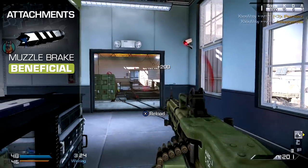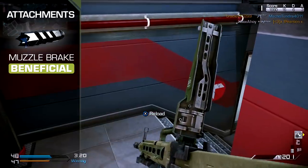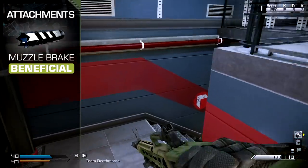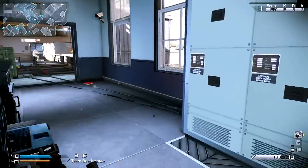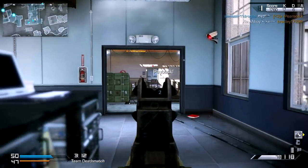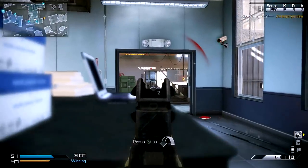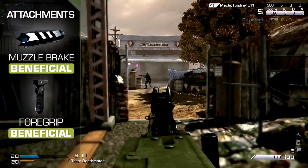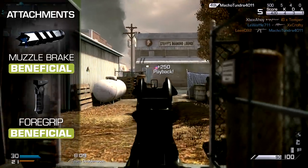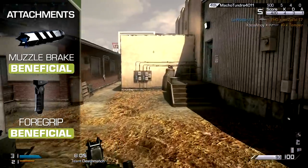For your attachments, the Muzzle Break is an option that will extend your two-hit kill range — a vital trait of the weapon that can make or break your defence. The difference between a two- and three-shot kill is substantial, and given the slower rate of fire it's definitely worthwhile investing in the superior range. Given the substantial recoil of the Ameli, the foregrip can be worthwhile too, taming your weapon's kick to better take advantage of automatic fire.